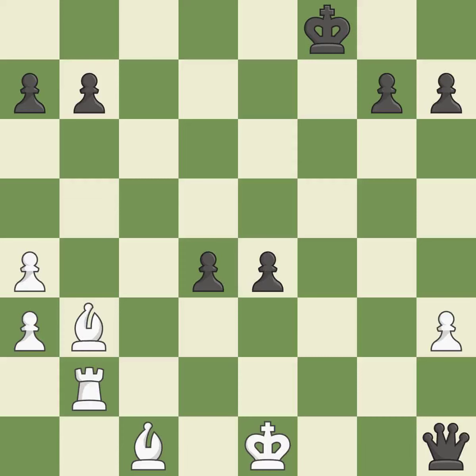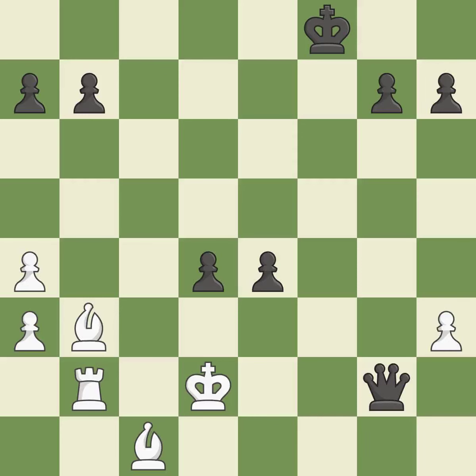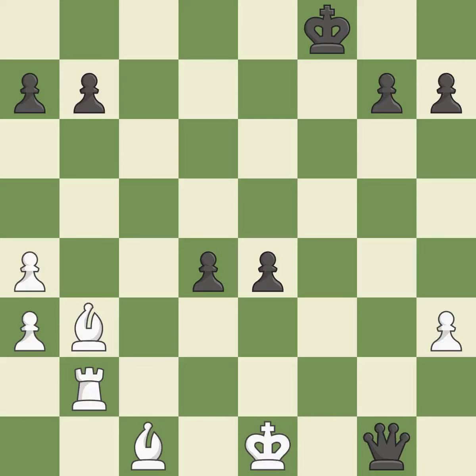This prevents the opponent from being able to win a queen — it is best. This steps away from the checking queen — it is excellent. That's what I would have recommended — it is best. This exposes an attack threatening a queen — it is best. This skewers the opponent's pieces — it is best. This steps away from the checking queen — it is excellent.